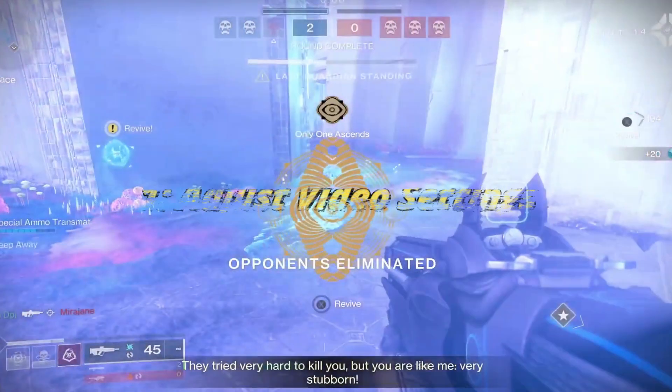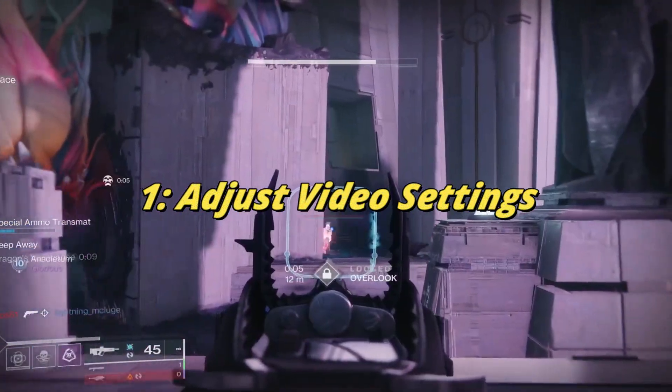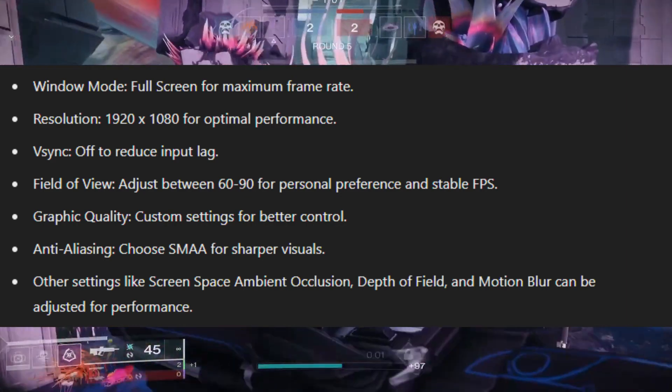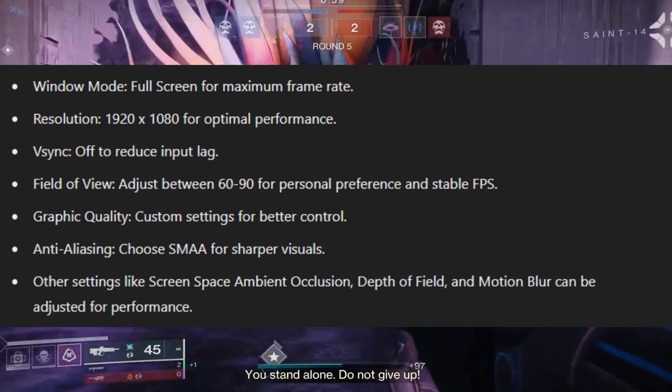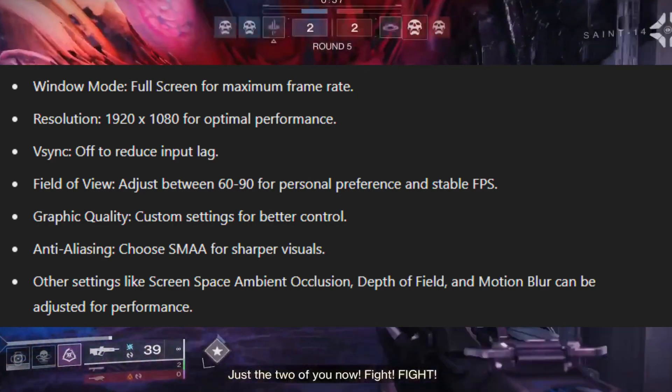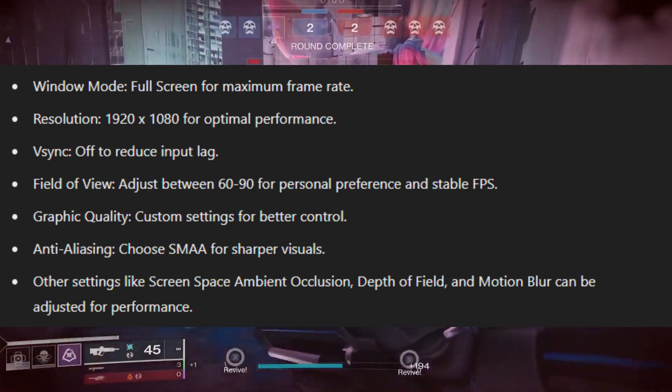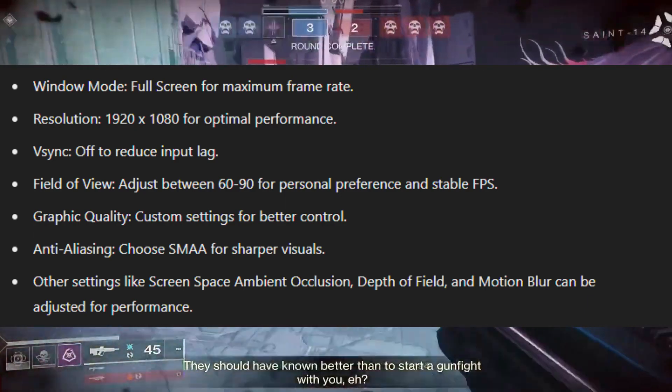Method 1: Adjust video settings in Destiny 2. Window mode: full screen for maximum frame rate. Resolution: 1920x1080 for optimal performance. VSync: off to reduce input lag. Field of view: adjust between 60 to 90 for personal preference and stable FPS.